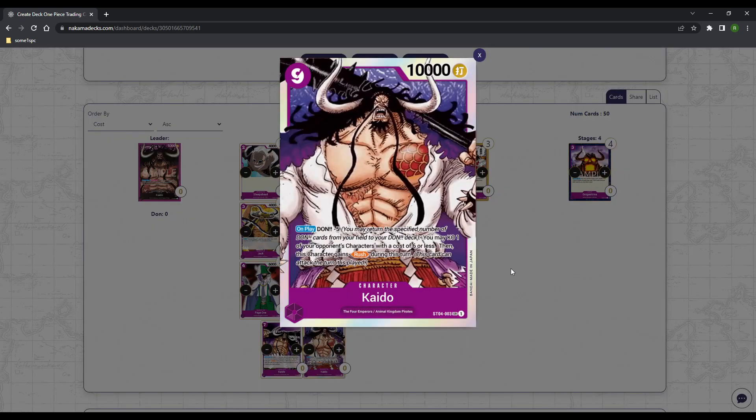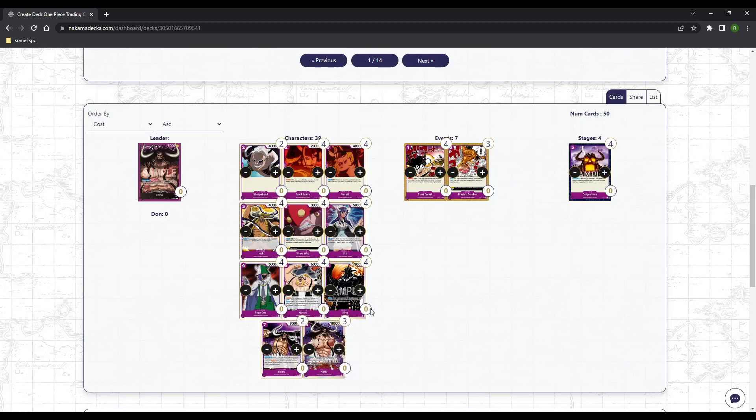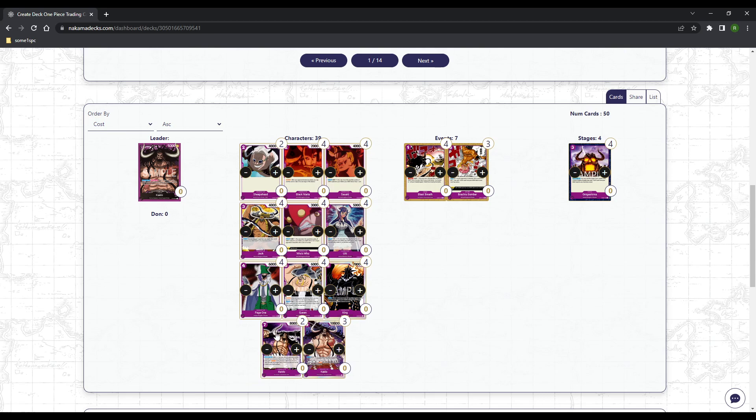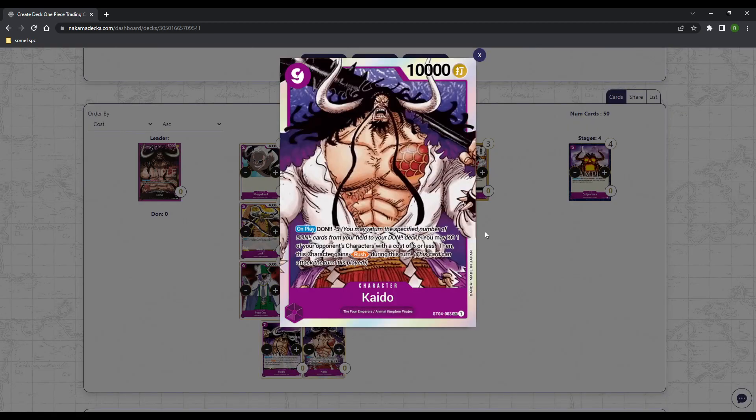Three Kaido. Some people like four — I played with four for a bit and drew it so often I decided to go down to three and have something else. But you know what he does: Dawn minus five, rush, pop a card that costs six or less, dominate the whole board, demand an answer or close out the game. That's the boy. That's Kaido. Cool.